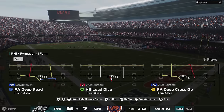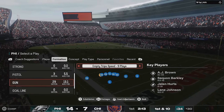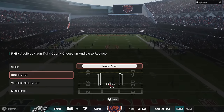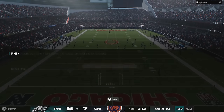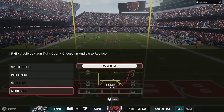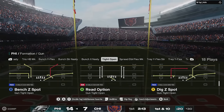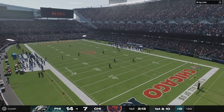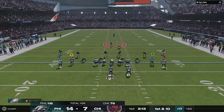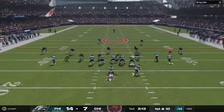Fixed an issue causing a man defender to get caught out of position against cheat motion in Bunch X or Bunch Wide Nasty. Fixed an issue causing the left tackle and tight end to collide on a Strong Jumbo PA Spot play. Also made a variety of improvements to play art in the play call screen — play art really doesn't show up well a lot of the time, so hopefully they fixed that issue.